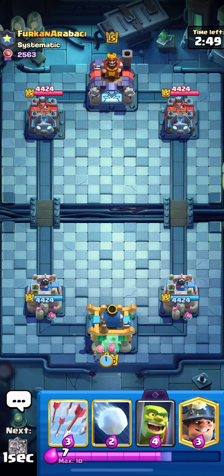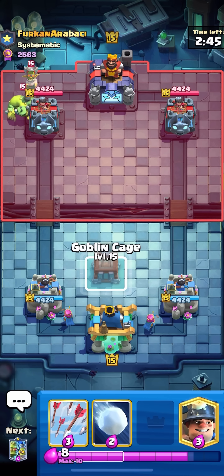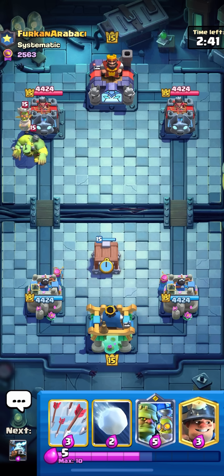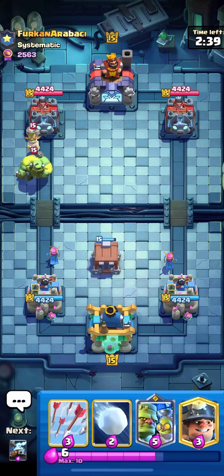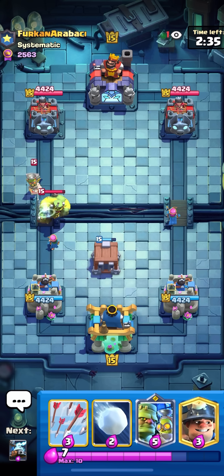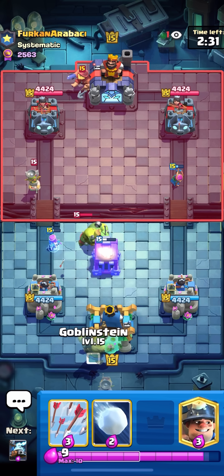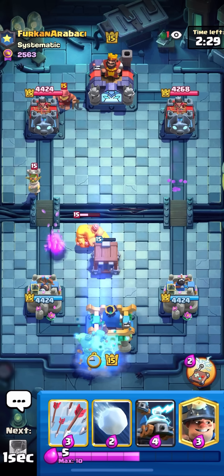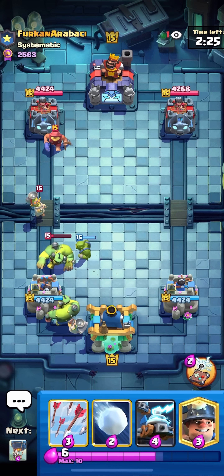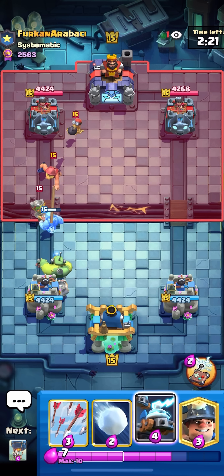We're in the next match up against Firkin. I'm gonna split my Archers here. Firkin is actually the best player in Turkey — I feel like I get asked that question a lot, and I do think he is the best Turkish player by far. I don't know what he has — might be some Pekka Goblin Giant deck or Mega Knight deck because I've faced him a lot recently. I really hope it's not Mega Knight though — Mega Knight is so annoying.